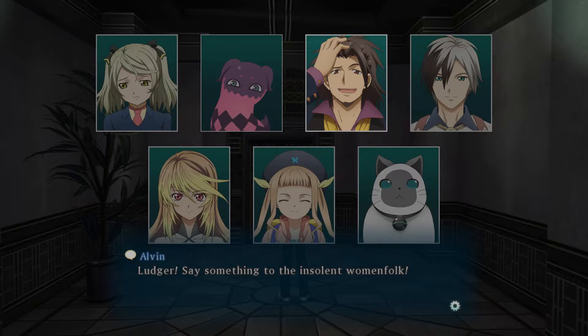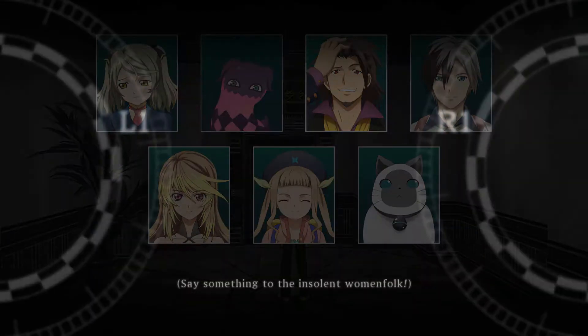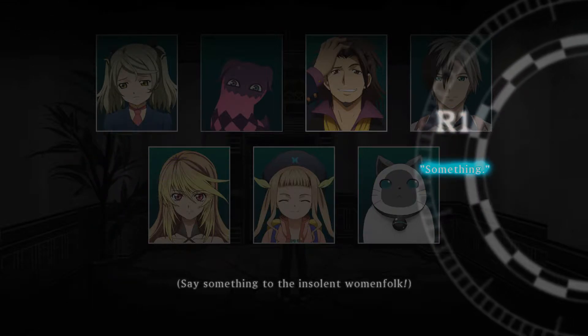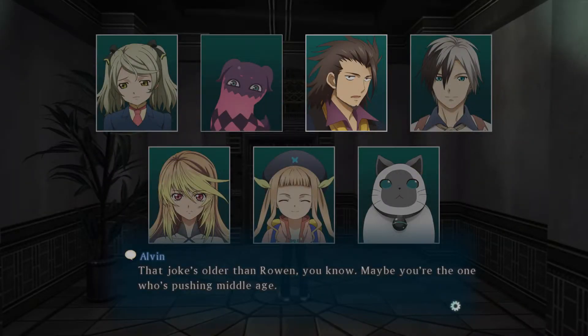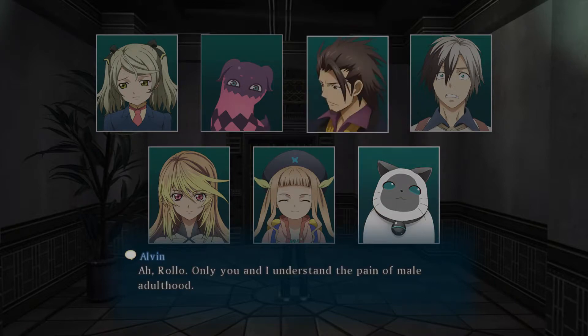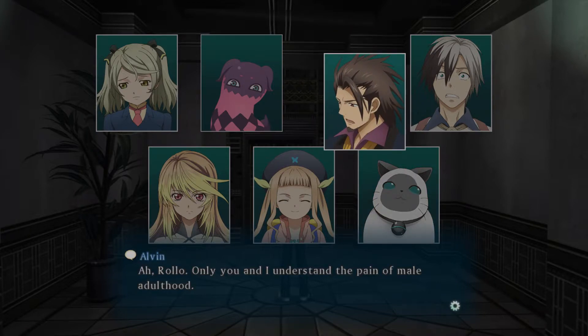In Tales of Xillia 2, the main focus isn't on Mila or Jude but instead on the new protagonists Ludger, Elle and Rollo. It's these three that the game is based around, and with the returning Jude, Mila and everyone else, they plan to uncover the truth behind the divergence catalyst and the trials which have been set upon the world.